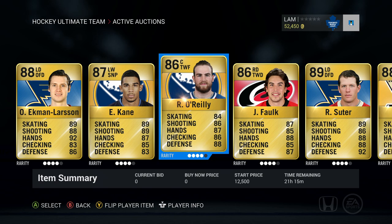Ryan O'Reilly is 86 overall — one of the lower-end Buffalo players, but still up from the collection. He's got 84 skating, 86 shot, 87 hands, and his categories are better in the checking and defensive category. So if you want a nice third or fourth liner, he's definitely up there. Start price is 12.5k.